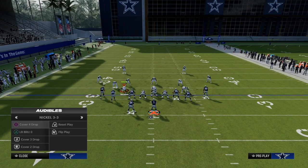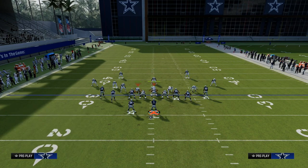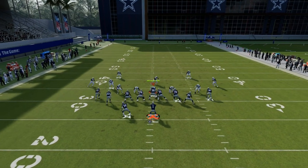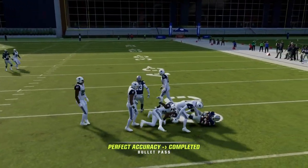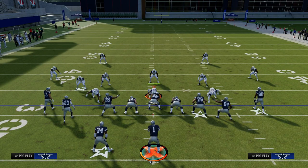Now I want to show you what it looks like when they user the post route. When they do decide to user the post route, what happens is the entire middle of the field becomes wide open. That's where the Texas pattern becomes one of the better routes in the game. The Texas pattern is going to be used as if it were a slant route.